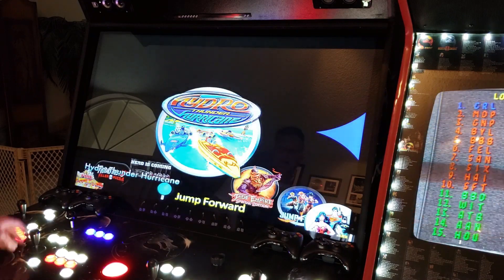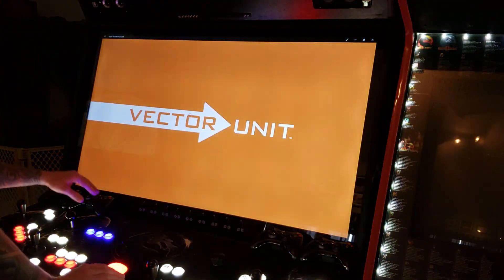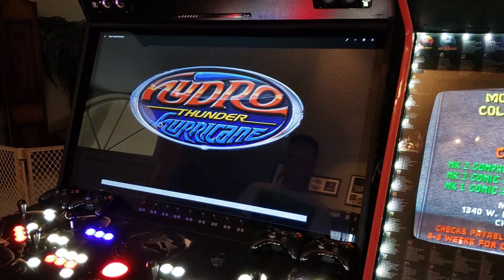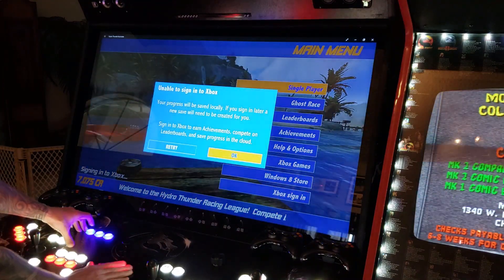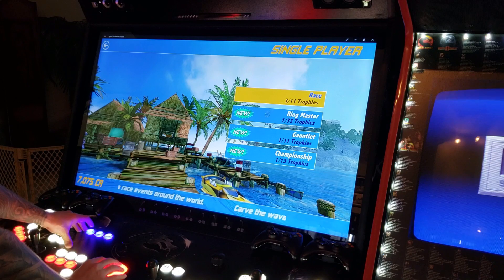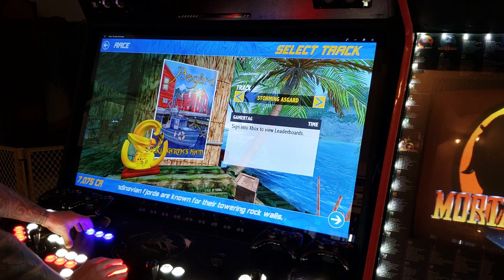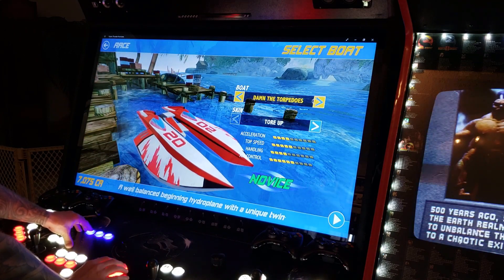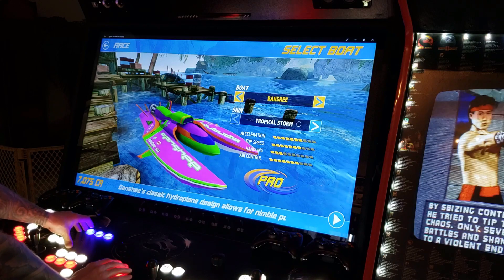Let me find Hydro Thunder — I'm really excited about this being on the machine. With this game you can use the wireless controller or you can use the buttons and joysticks, since these are mapped to keyboard commands. We're going to use the mouse features to get through the menu. Let's use the trackball just like a mouse to pick a race. This track's pretty dope — let's do that. Pick your boat down here.